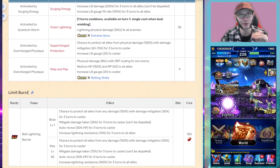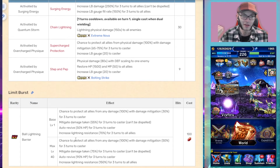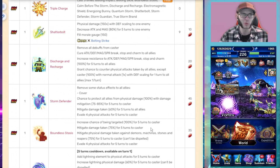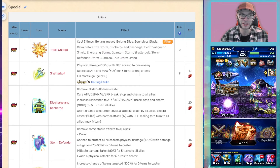Her Limit Burst in Brave Shift form is an Omni cover with 50% mitigation for herself — covering both physical and magical damage, and likely fixed damage as well. It mitigates damage by 75% for three turns to herself, grants auto-revive at 90% HP, and increases lightning resistance by 150% for three turns to all allies. She becomes the de facto tank keeping your team alive, while still dealing moderate damage through her defense-scaling moves.